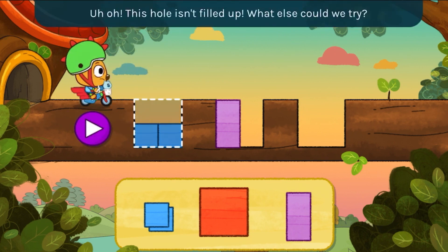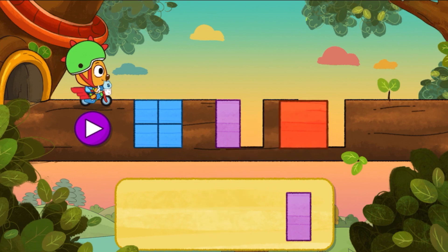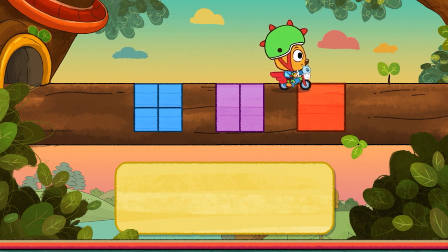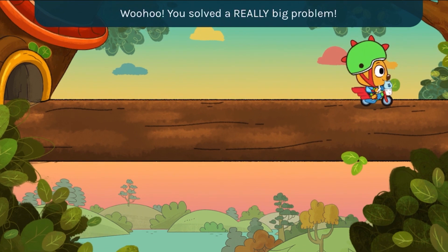This shape is sticking out of the hole and I can't get across — let's try a different shape. Uh-oh, this hole isn't filled up. What else could we try? Let's try a different shape. Woohoo, you solved a really big problem!